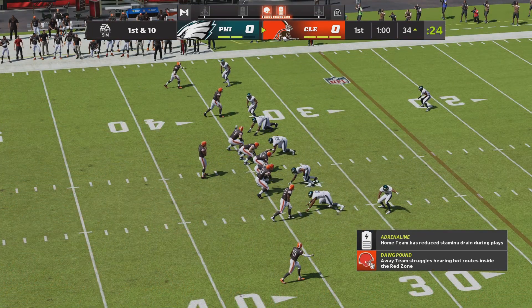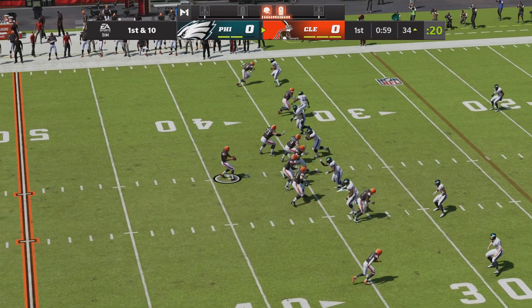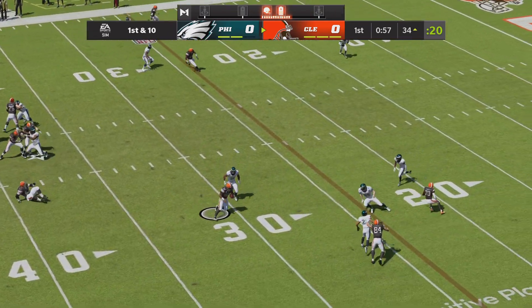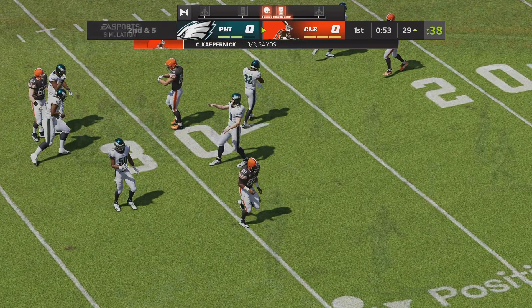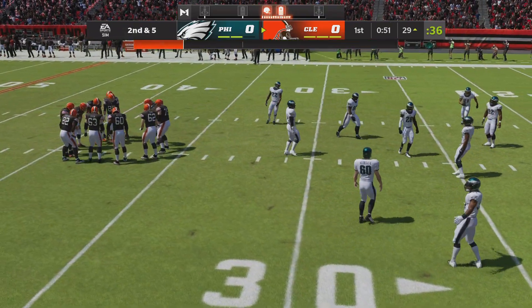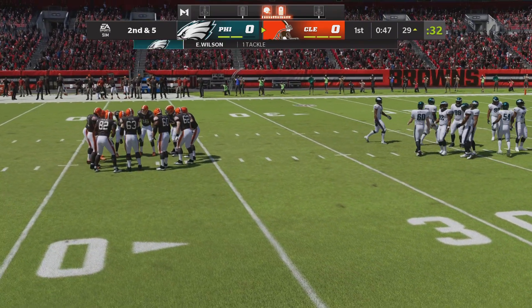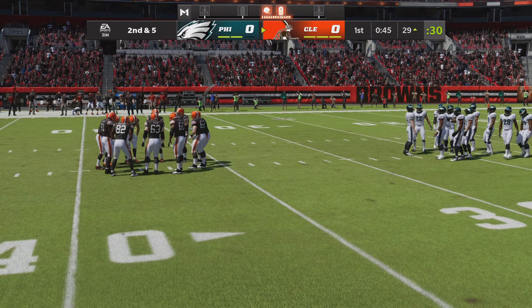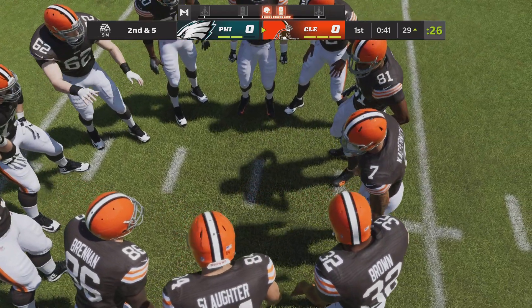They come up with exactly one minute to go in this first quarter. On first and ten, here's Kaepernick — and it's a short one here, complete to the tight end. Five yards on the catch there, brings up second down. The completion was given up, but that's why you play zone defense — so that you can have people around the ball when it's caught and you don't give up much run after the catch.